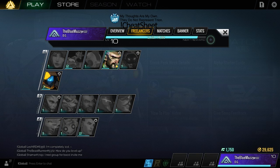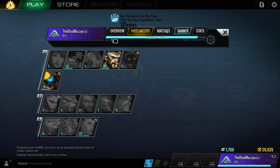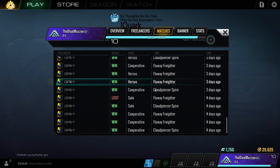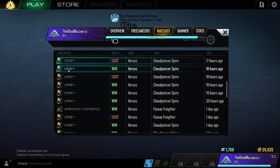I own Lockwood and Gray, and you can see their level and the role they play - I've got two firepower characters. You can see level 10 and there's a reward for leveling up. Let's click on matches - you can see that I've got a lot of wins. You can also see the mode you're playing in and the map: currently there are only two maps, Flyaway Freighter and Cloud Piercer Spire. You can see how long ago you played them, but you can't click on them to do anything yet.